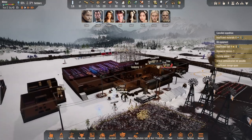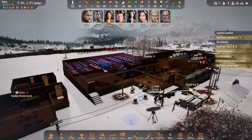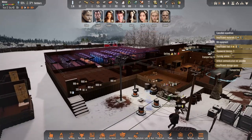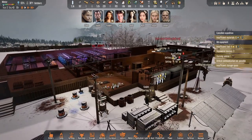Welcome back to Stranded Alien Dawn. We are in the midst of winter - 37 degrees is not bad temperature. We've got three drones in operation, and two more hopefully to be built fairly soon.